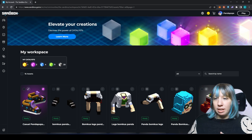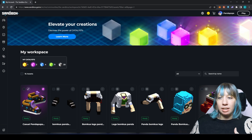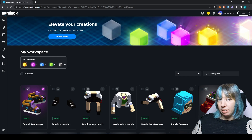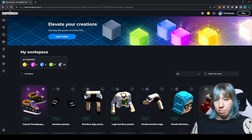The first thing you're going to want to do is go to your workspace. Uploading from VoxEdit to Workspace is exactly the same, and there are videos that will show you how to do this if you don't know already. Once you are in your workspace, go find the asset that you wish to mint.